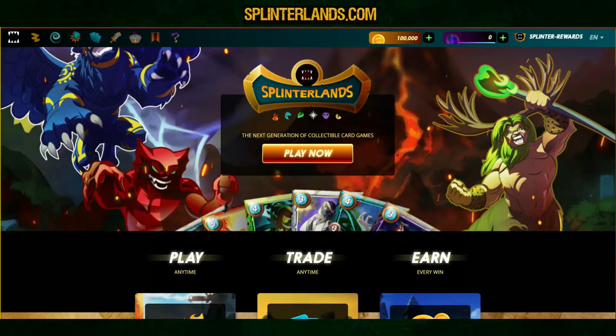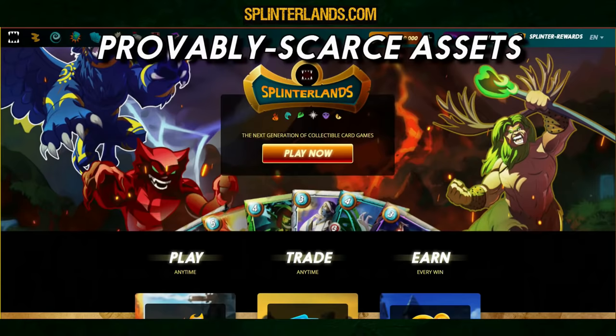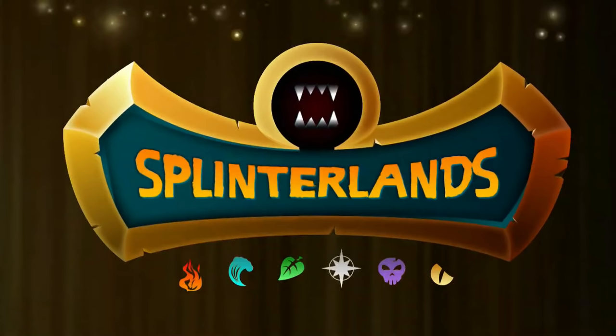Number 5: Splinterlands. Remember how simple it was to exchange real Pokemon and Magic the Gathering cards? Splinterlands is a digital version of that game. You put together your deck with various fighters, attributes, and abilities, and then you battle it out in the arena with other players. With each victory, your rank rises, allowing you to get access to higher level cards and greater rewards.